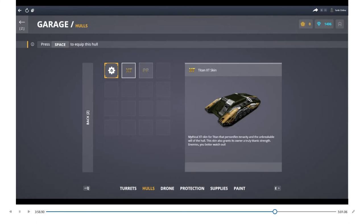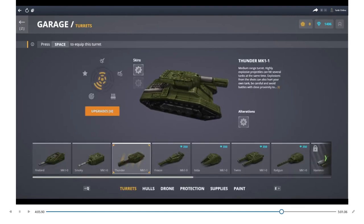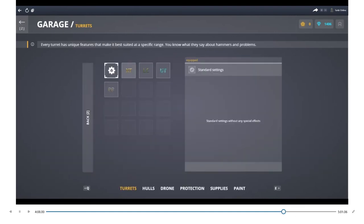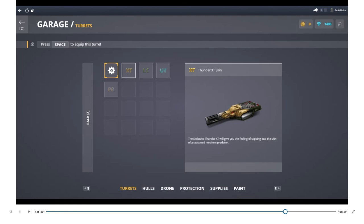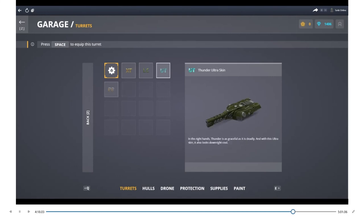Here are some of the skins I was talking about — this is the Titan XT skin. I haven't unlocked any yet. Looking at the turret skins, you can see they change the appearance of the turret. Just because you change the appearance does not mean it will make your tank perform better.